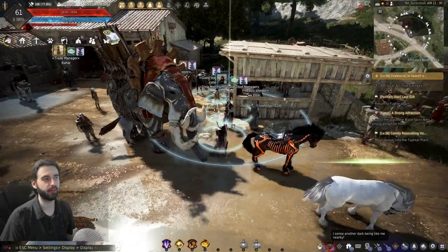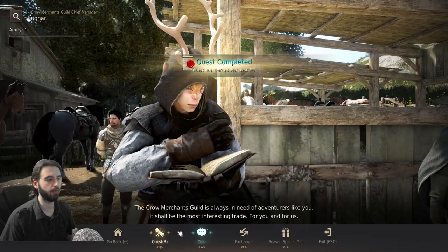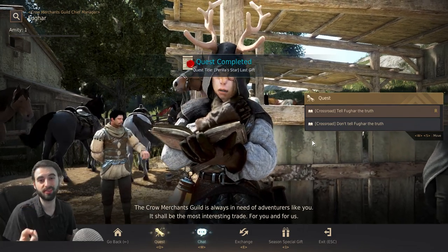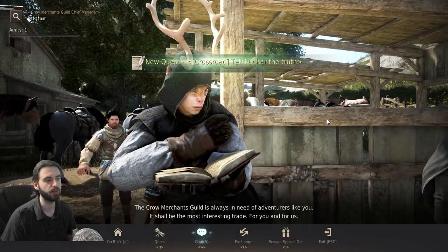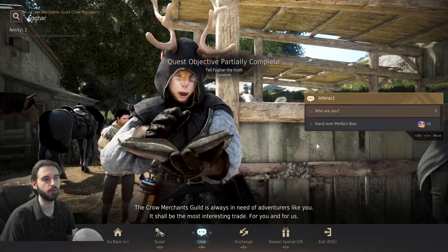Ultimately you're going to end up back at Fugar. All you have to do is talk to him, click the confirm option, and then hit quest. You're going to have two options: you can either tell him the truth or not tell him the truth — it gives you the same result regardless, but I'm going to tell him the truth. You then need to click the chat option and click 'tell the story of Prilla,' which will complete the tell the story of the truth option.